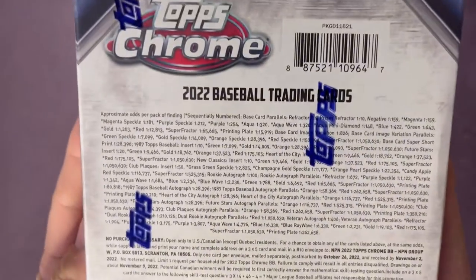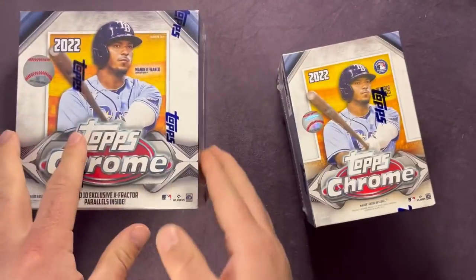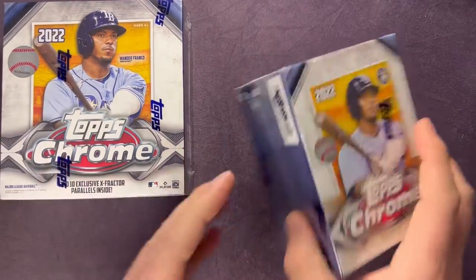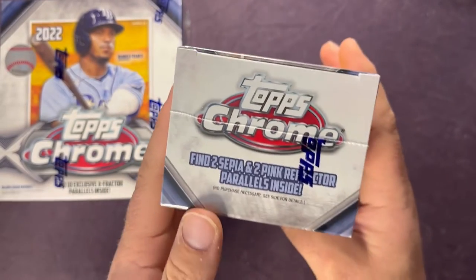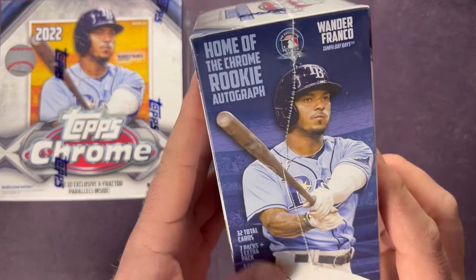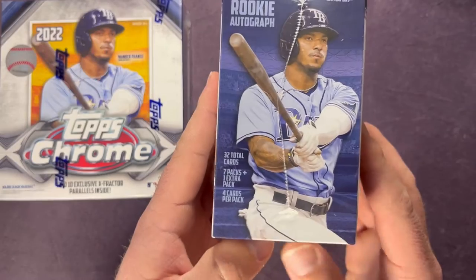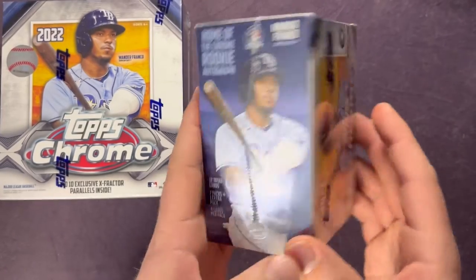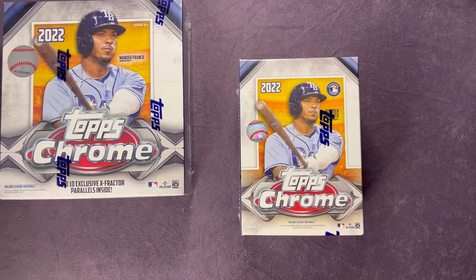We're also going to get into this blaster box. The blaster box you get two sepia and two pink refractor parallels inside. You get 32 total cards — seven packs plus one extra pack, four cards per pack, so eight packs with four cards in each. Let's go ahead and get right into it, we're gonna open up both of them and check them out.